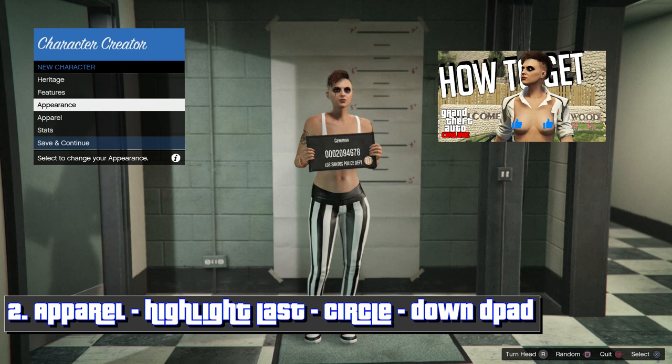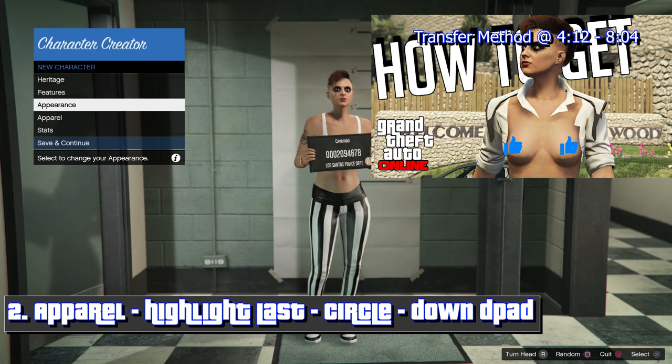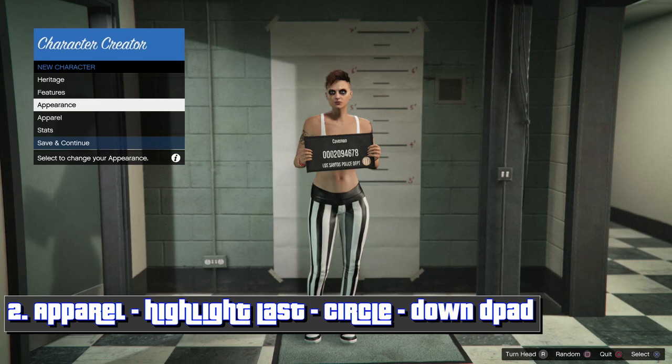Or you can try the other method — it's up here. That method requires you to have a character in slot one, and you make another character in slot two, put items on that character, then delete it. The deleting causes all the outfits to merge onto slot one. This glitch basically does the same thing but without deleting a character, and if done correctly you won't lose any outfits.